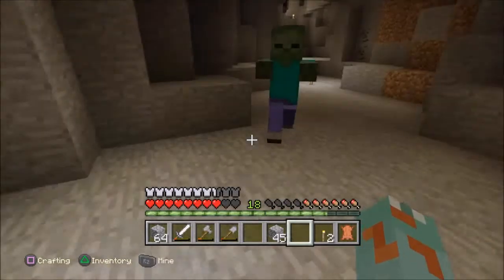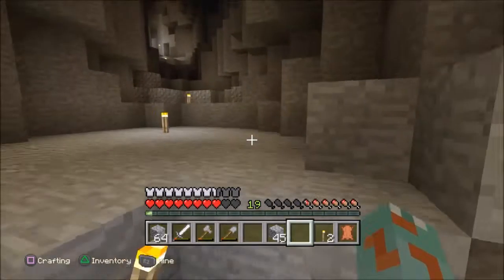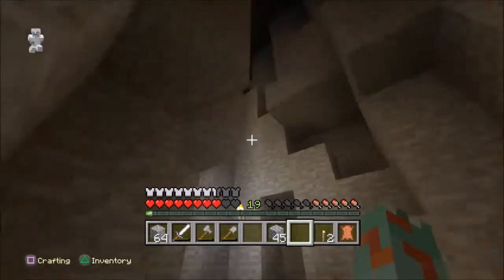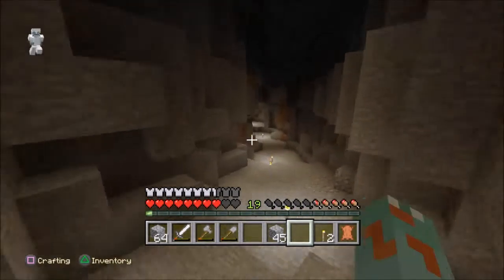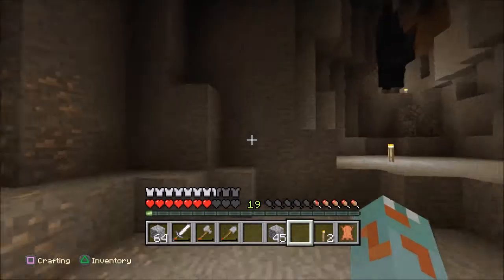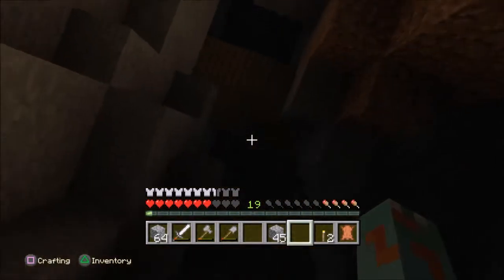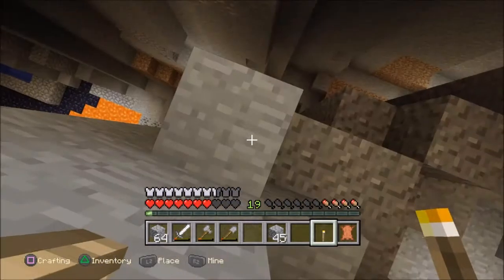We're going to jump straight into it. It's hard to go back to the surface from where I am now unless I just go straight up. What we really need is to find our abandoned mine shaft again so we can get our wood, get some sticks, and then get a pick so we can actually do stuff. I sort of have to find where I came from but I don't really have a clue. Oh, there's the banner — mine shaft! I don't think I even saw that last time, so that's pretty good.